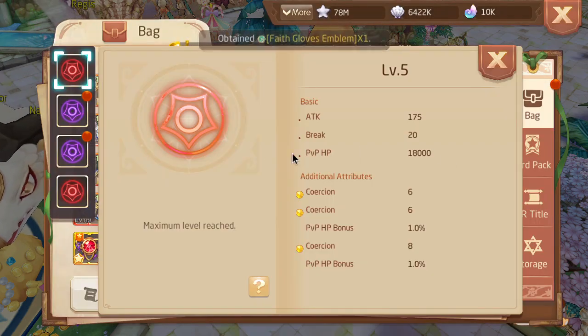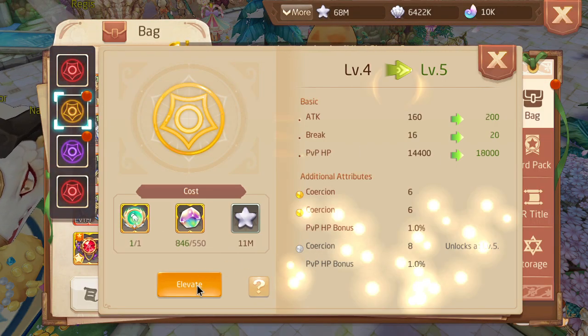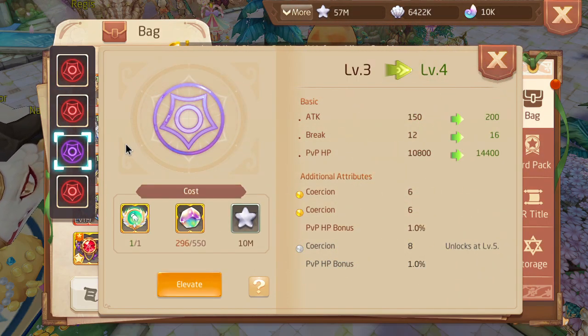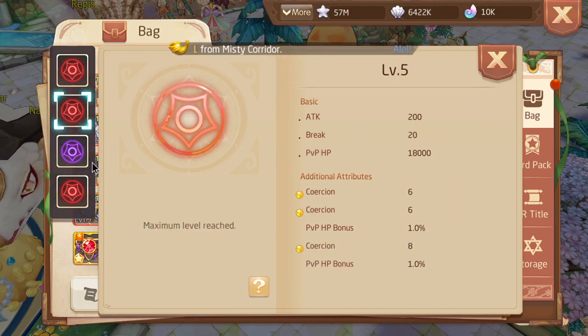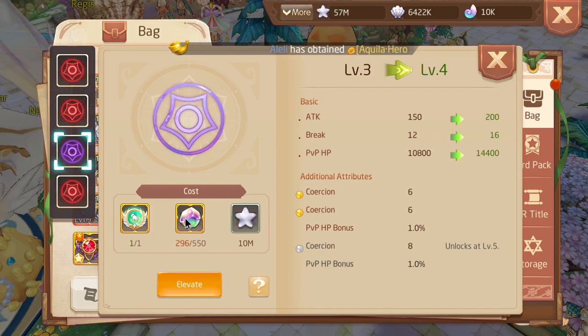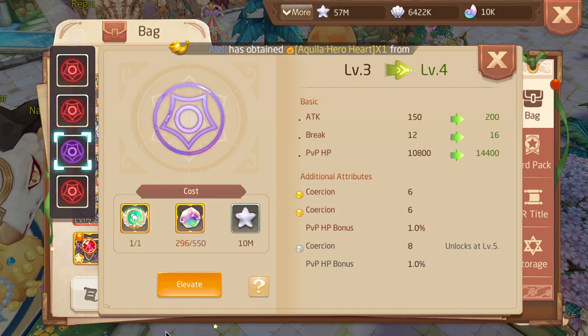Let's seal this. The reason I'm using the 105 instead of the 150 — or whatever level that one is — is because the 105 is slightly cheaper in crystals. I'm gonna need another one thousand crystals to finish this off.